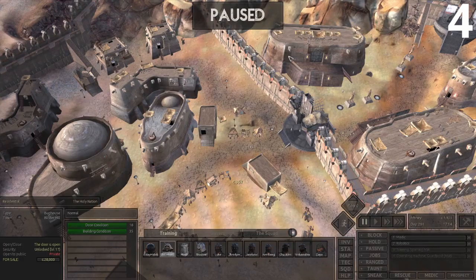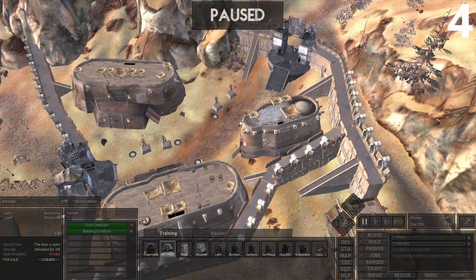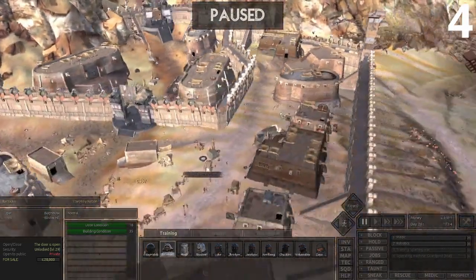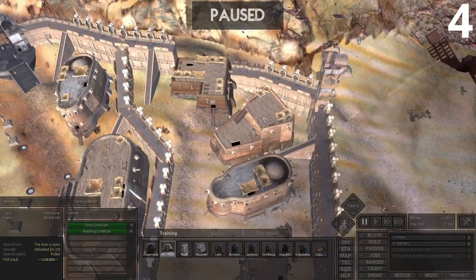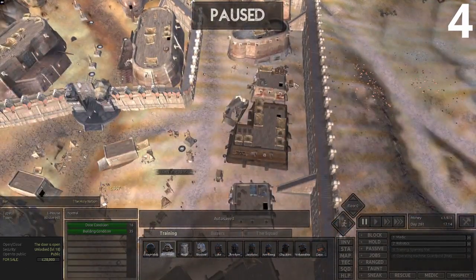The next mod is another simple but effective mod that could completely change the game — mod number 4: Buy Any Building. This mod does exactly what it says: it allows you to buy any building in cities and even some buildings randomly out in the world. Say you go to war with the Holy Nation and clear out their base entirely — you can take that settlement as your own and buy all the buildings. This could allow for a lot of replayability, or just let you take over the world if you want to.